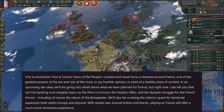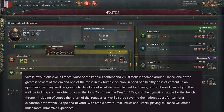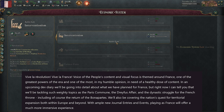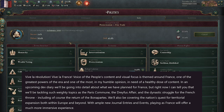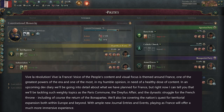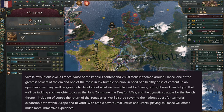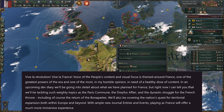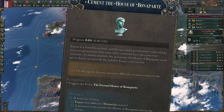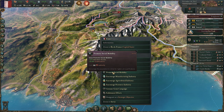Right now they want to share that they'll be tackling weighty topics like the Paris Commune, dynastic struggles for the throne, Bonapartes, and so on. They'll also be going through France's quest for territorial expansion within Europe and beyond, accompanied by journal entries and events. Playing as France should offer a much more immersive experience, akin to playing England. These flavour packs dump a whole load of new events and flavour on one nation — it's just a shame it's only one, but perhaps I'm being greedy.